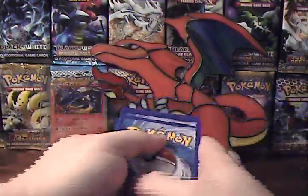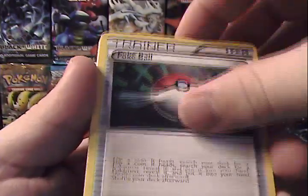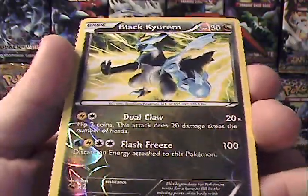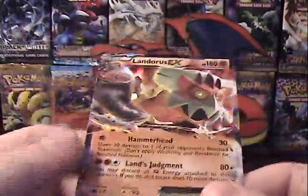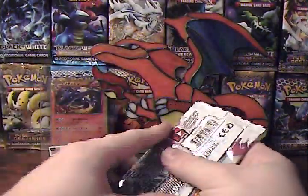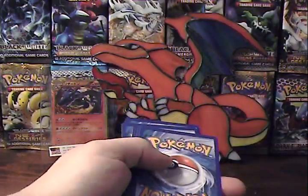Absolutely in love with this set. More than likely going to pick up a booster box of this stuff — I've never done a booster box opening on this channel, so it'll be interesting, it'll be a first for me. We'll start off with Patrat, Woobat, Snivy, Pokeball, Spoink, Croagunk, awesome Raticate, Skyla — nice, Black Kyurem Reverse, it is a rare reverse. And awesome — same pack — Landorus EX! Very, very cool. Two EXs thus far. Those will be up for trade for those interested. I am looking for the full arts, as those when they come back graded tend to look gorgeous. Absolutely fantastic.